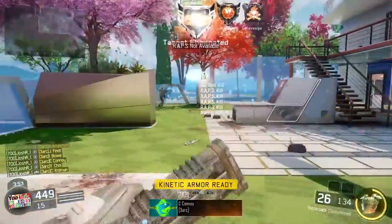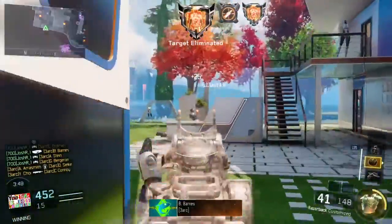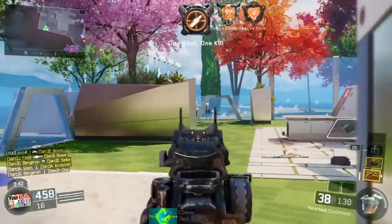The Razorback class I was using had the Elo sight, Quick Drops, Thunder Mags, and Fast Mags. The perks were Afterburner, Overclock, Fast Hands, Scavenger, and Tac Mask. I did have an L-Car as a secondary but didn't really use it that much.